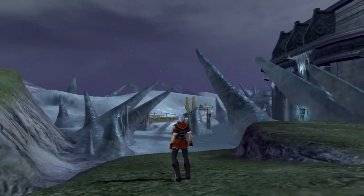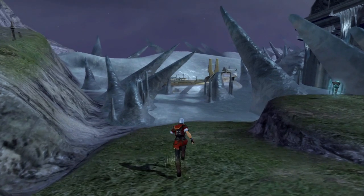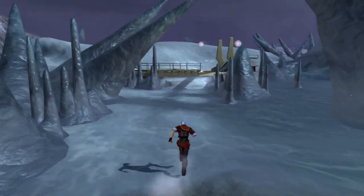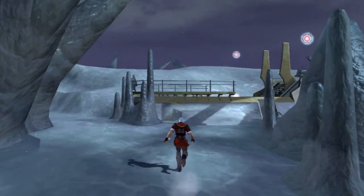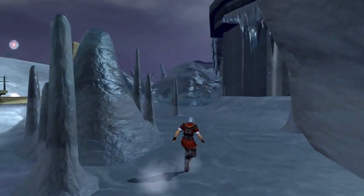Here we are back at Yokohama. Looks a little different — looks a little snowed in. Let's go explore, gotta check this place out. I mean, we've seen it though, so what more do we really need to do? It's frozen. It's gone. But let's check around.